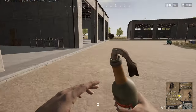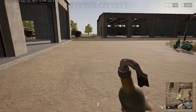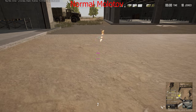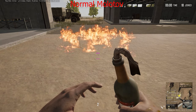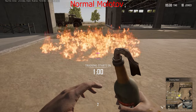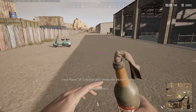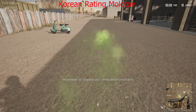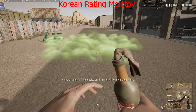One of the primary differences is that Korean rating actually changes the color of your Molotovs. Regular Molotovs and all three colorblind Molotovs look like normal fire. By contrast, here's what a Molotov looks like when you're on Korean rating — notice that it's green.